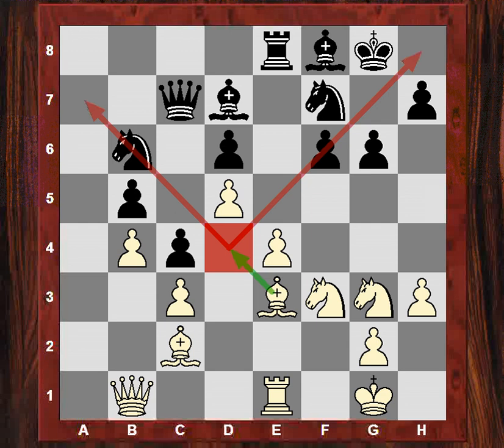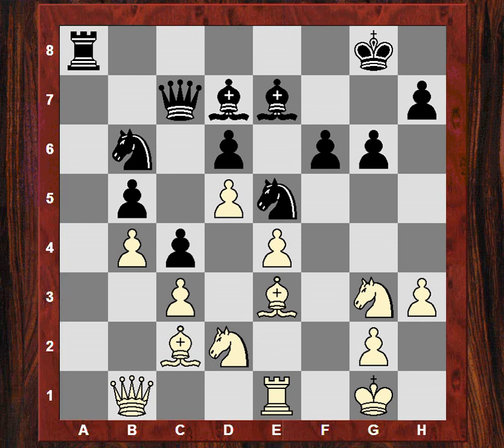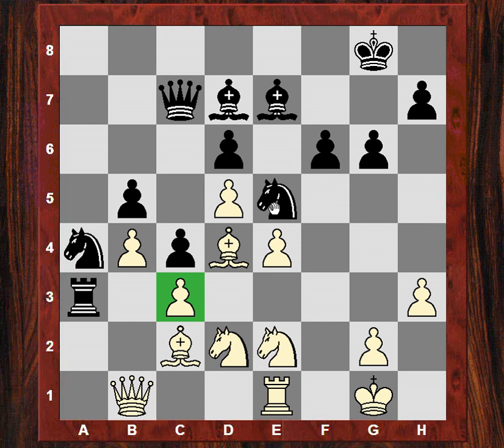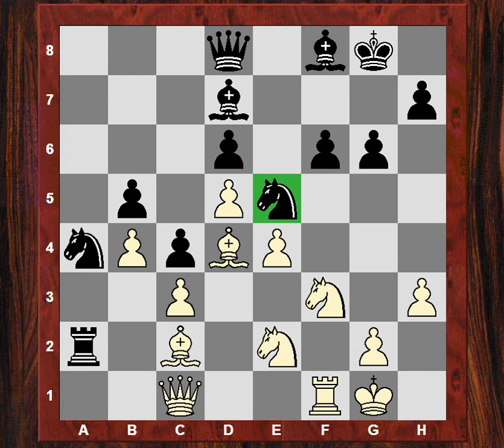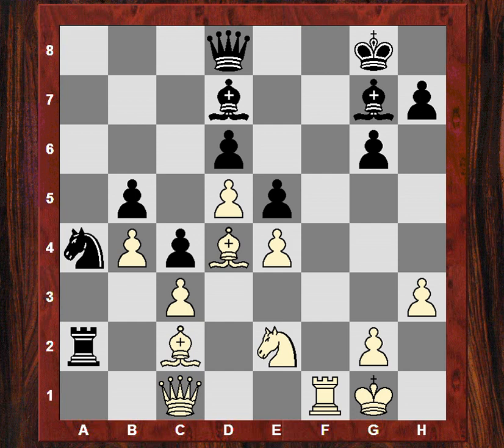So Ne5, not worrying about recapturing a pawn if needed. Be3, then Ra3 attacking c3, protecting c3 — and also Be5 is on the cards potentially. So Bf8, the knight is doing no real damage in this position. Rf8, attacking f6, protecting f6. Qc1 attacking a3, moving the rook away. Now Nf3, trying to lift this strong piece out of the game, and it's taken. So the f-pawn is used.